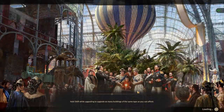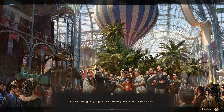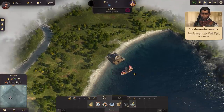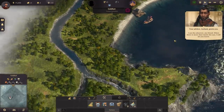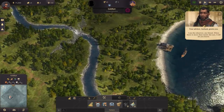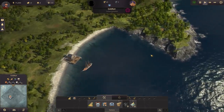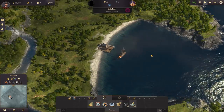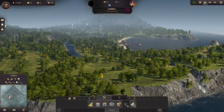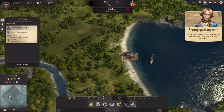Starting up the game — this very much reminds me of what I wished Banished was. I'm not sure if the world is procedurally generated or if it's a predetermined map every time. I believe this is the same map I had last time, so I'd assume you're starting the same map every time, but maybe that's based on difficulty.